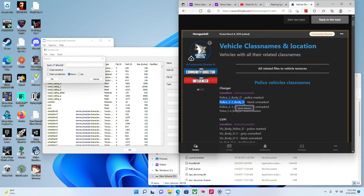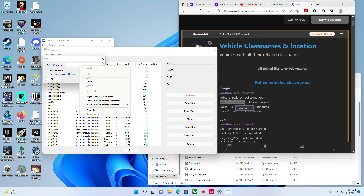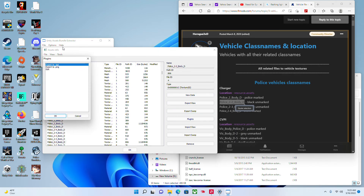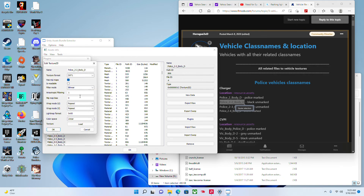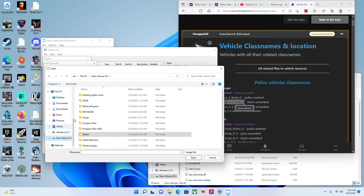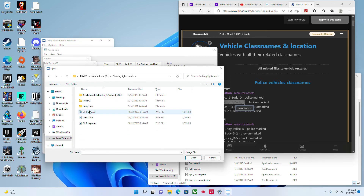Copy paste — you can do it right here. Go to plugins, do not touch these. Go to edit, do not touch these. Go to load, and you want to go to flashing lights mod. We're doing the charger.